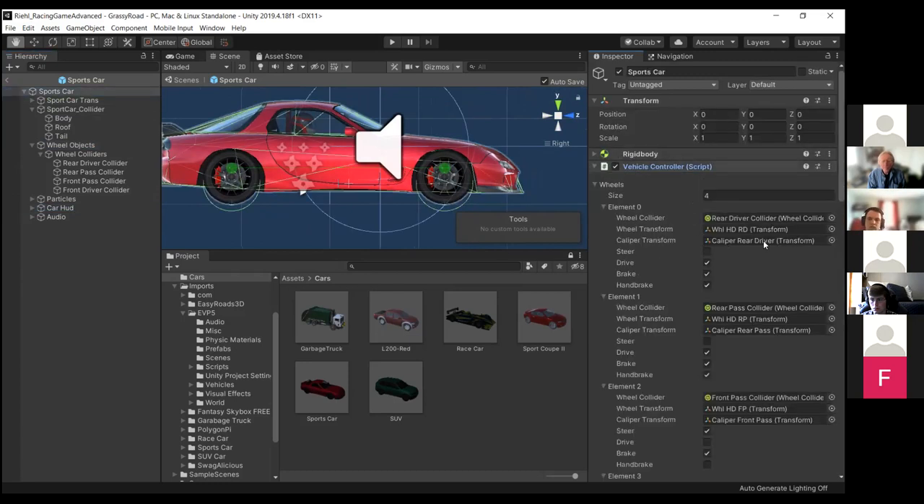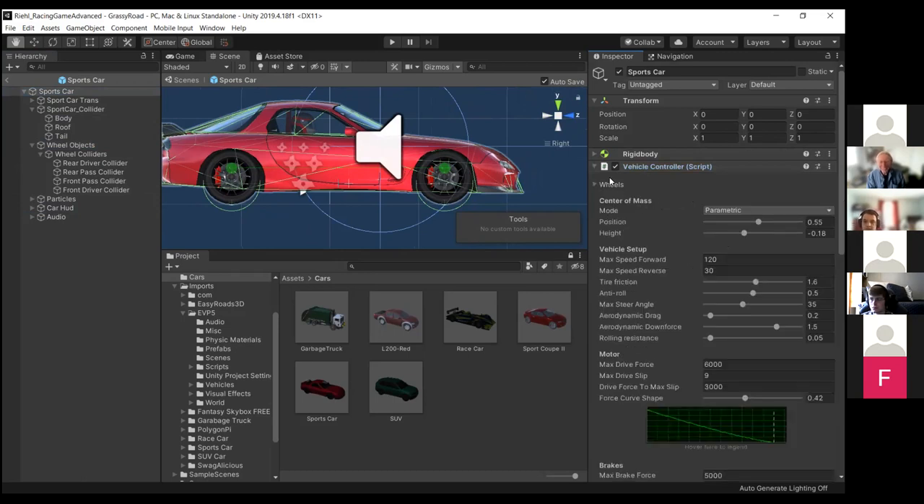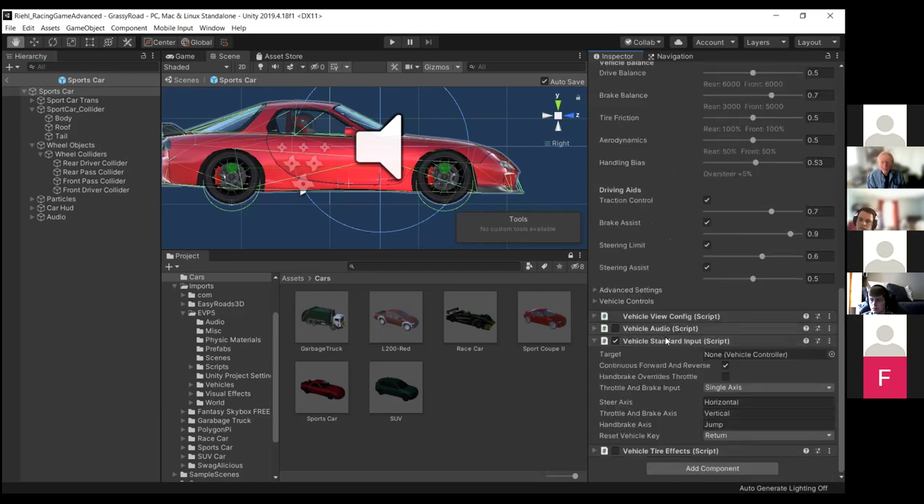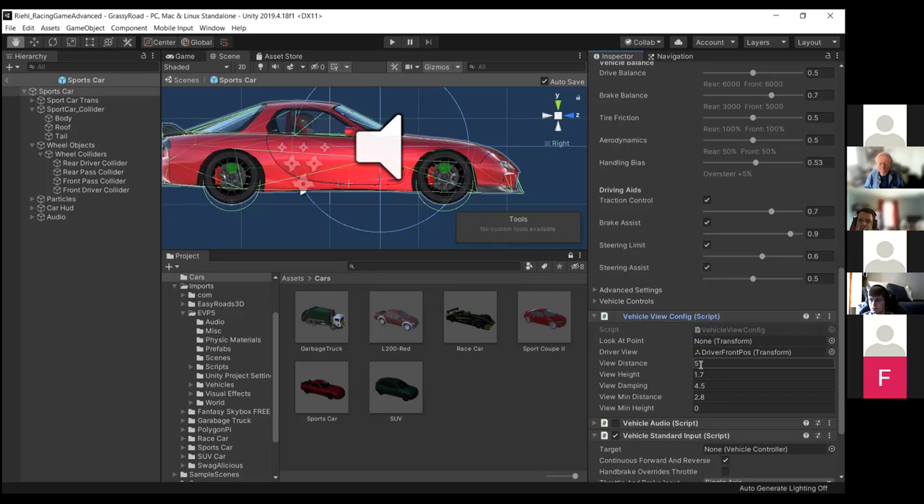Edy's Car Physics is built around a Vehicle Controller — it's a pretty hefty controller, about 2,000 lines of code. It sets up all the wheels and the center of mass. I've been playing around with where to set the position and height, and how it affects the cars — the lower and more centered it is, the better it handles. It gives you a lot of functionality over how fast the car moves, balancing, and suspension. There's also a Vehicle Standard Input to control the car, and a Vehicle View Configuration with a dynamic camera that moves and responds with the car.